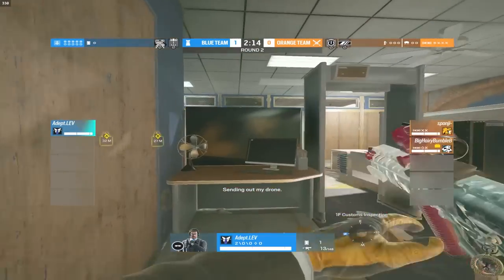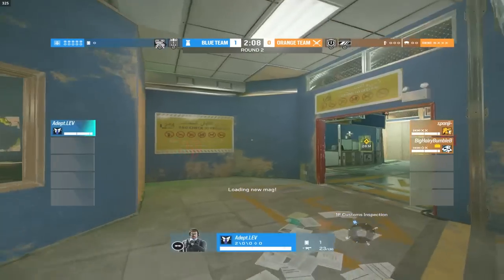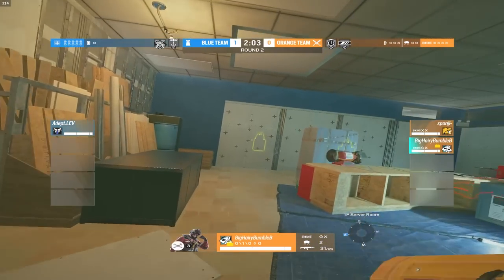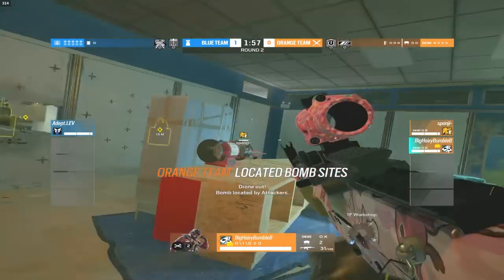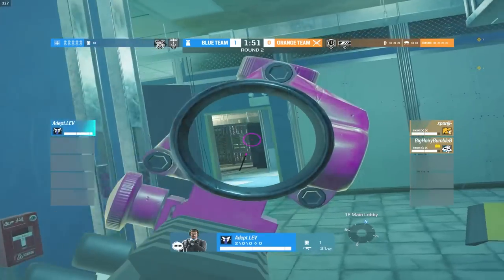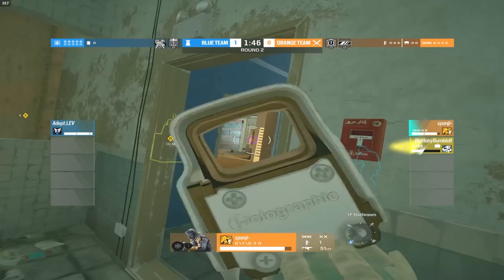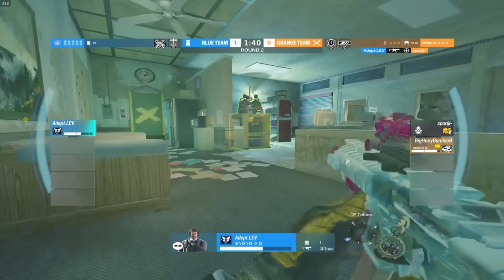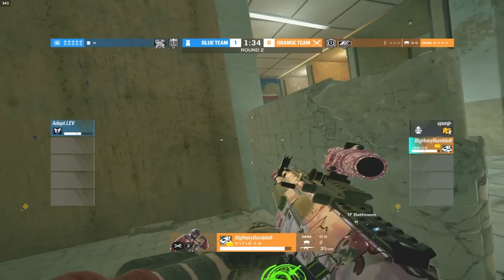Bumblebee is droning and Adept is just holding the front door. Line scans come out from Span and here comes the push from the two diamond players — they walk straight in, shots narrowly miss Adept's head. A race for the workshop door comes out as all players rush the custom double door. Adept is sitting directly on it. They're able to open up the site wall, which is really bad because Span and Bumblebee hop straight into the bomb site. Flashbangs come out fully flashing Adept, but he's Warden — absolutely S-tier use of his gadget — and Span is taken out.